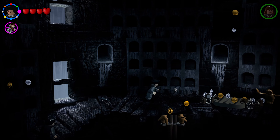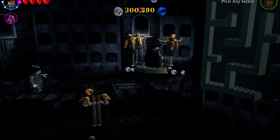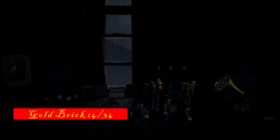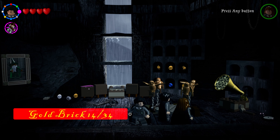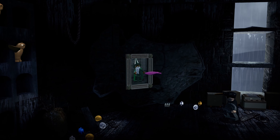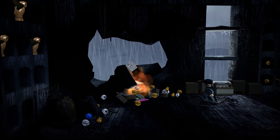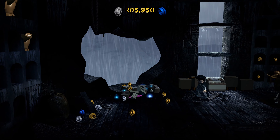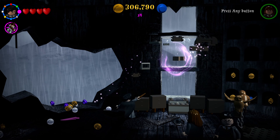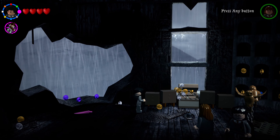Do the steps required to access the second level of the aviary via the owls carrying you up on a platform. On the second level, use Wingardium Leviosa on the feather to tickle the painting — it sneezes and blows a hole in the wall. Use Wingardium Leviosa on what spawns and the golden brick will appear.